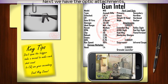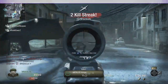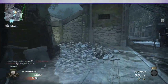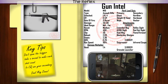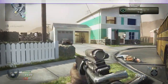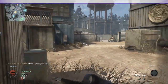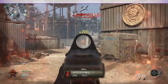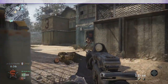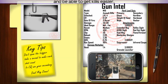Next we have the Optic Attachments: the ACOG, the Reflex, and the Red Dot. If you can't get used to the Iron Sights, any of these will help you with your aiming and be able to get kills easier.